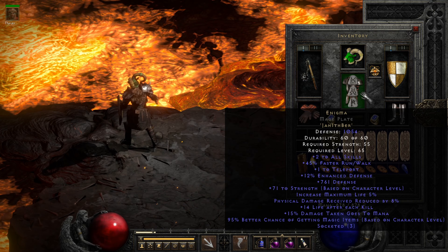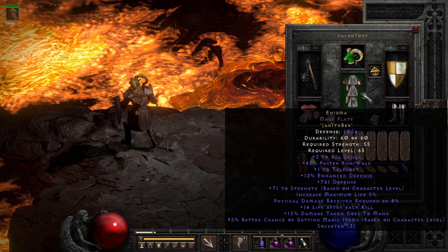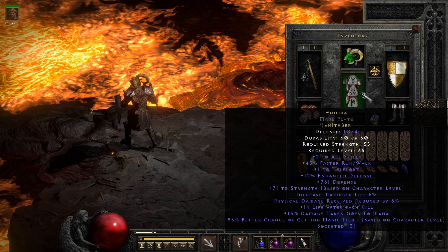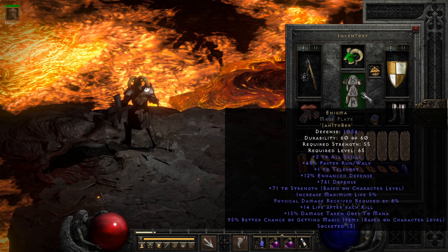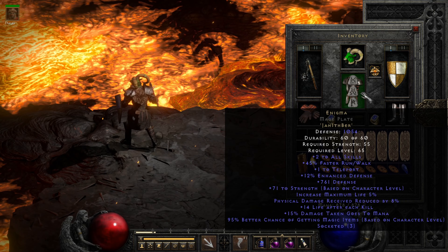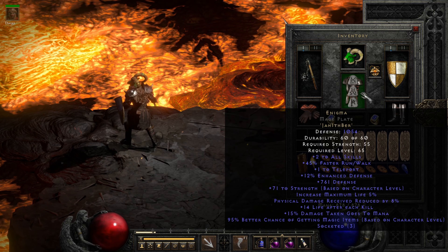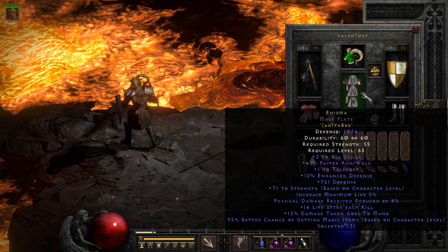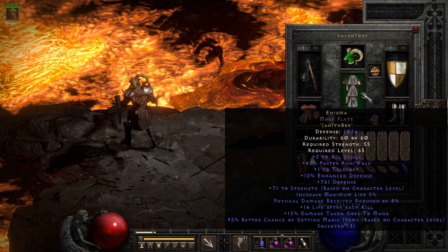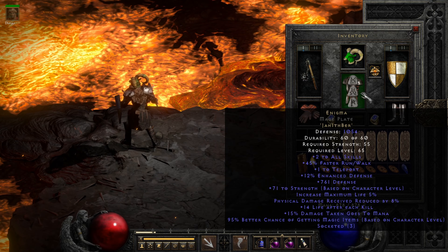Enigma does it all for us, friends — it's non-negotiable. You need to be telestomping in the endgame when you're a Windy Druid, when you need to get up close and personal for your tornadoes to hit most often, for your hurricane to be most effective, and for your mercenary and minions to be attacking most efficiently. I have rolled this one in a Mage Plate — was using a Dusk Shroud for a while. Both are totally valid; the Mage Plate is looking a little cooler at the moment, but the Dusk Shroud suits the build aesthetically as well. Both are tradable and relatively shareable.